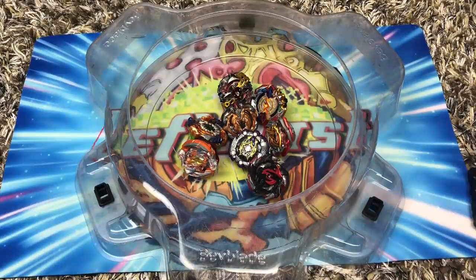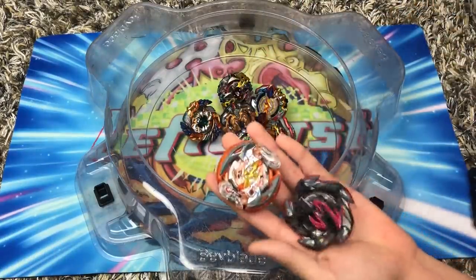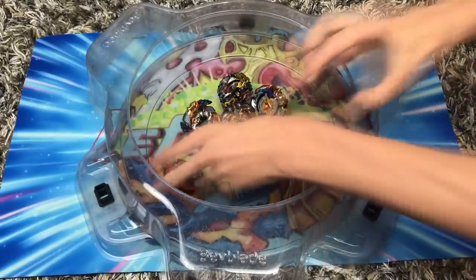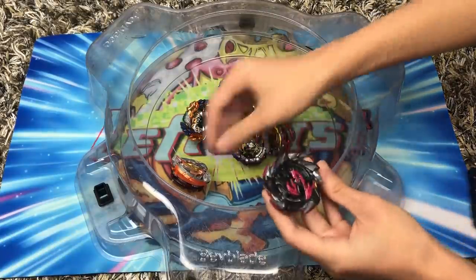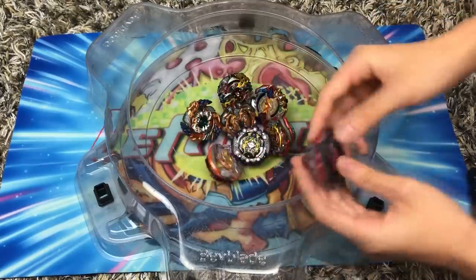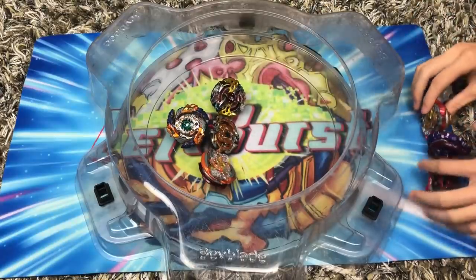Before I start this battle I just want to explain the new system we're gonna be using. It's gonna be an elimination system. Usually I do a point system based off team — so let's say Crash Ragnarok beats Salamander, that means Crash Ragnarok gets a point for the stamina type team and the team with the most points wins. We're not gonna do that this time. Instead, if Ragnarok beats Salamander, Salamander is eliminated and can't be used for the rest of the battle. It's basically the team with the last Bey standing wins.